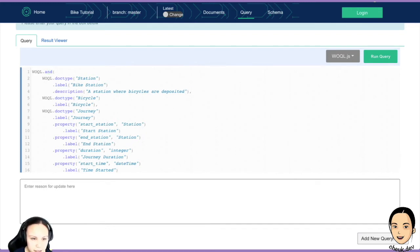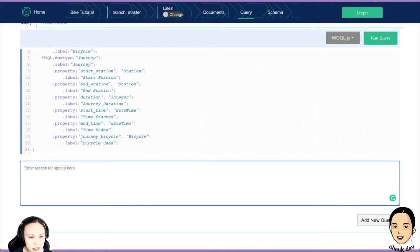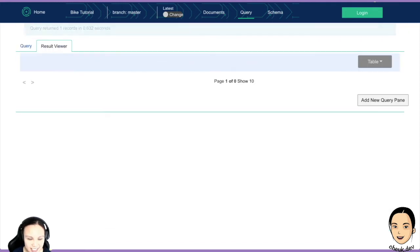Also now, because every transaction is a new commit, you have to have a commit message. So I'll just create one: 'creating schema'. We could add a new query pane and run query. I think it's successful — it's returned one record. This is like the blue box before showing it's successfully executed. There's no result because this is an update, not a query — so that's normal behavior.